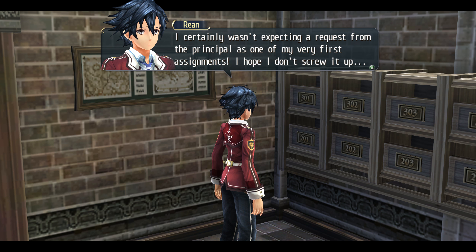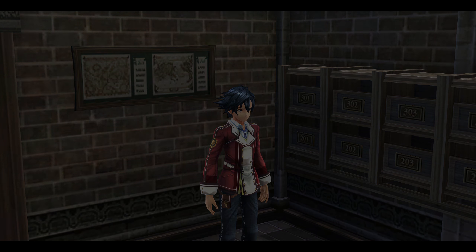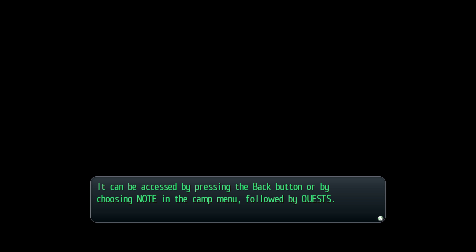I certainly wasn't expecting a request from the principal as one of my very first assignments. I hope I don't screw it up. I'm curious about that one from the engineering club too — sounds interesting. Well, I've got all day, so let's just dive in. You can now view the quest tab in your notebook. The quest tab automatically records the progress of all quest extracurricular activities you undertake. You can access it by pressing the back button, or by choosing Note in the camp menu, followed by Quests.